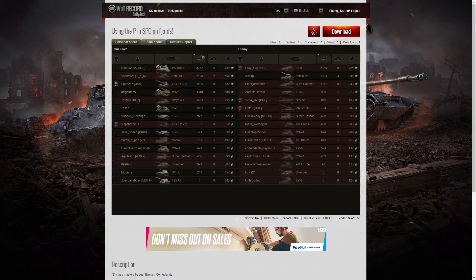Looking at the team score, she didn't get the highest damage — that went to the VK 100.01P with 3,272, who also got the high caliber medal. The next high scorer was the ISM on the enemy team with 2,325, followed by the Lorraine 40t with 2,198. Angelina got 1,348, which is not bad given there weren't many targets she could shoot at.